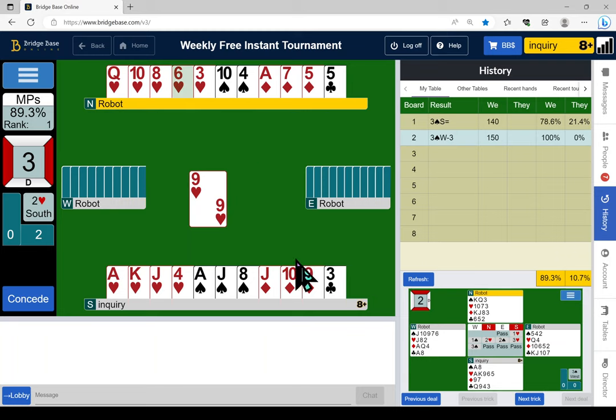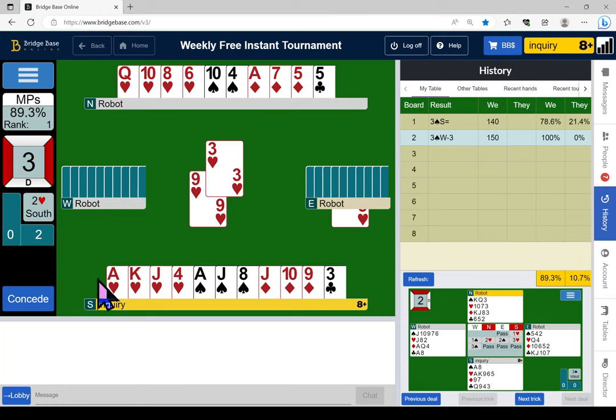We're going to finesse East again in spades — even if it loses, we can throw maybe one diamond off dummy depending on how bad spades split. We don't have to finesse right now; we can pull the trumps.